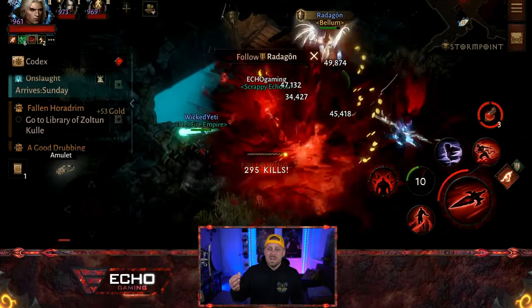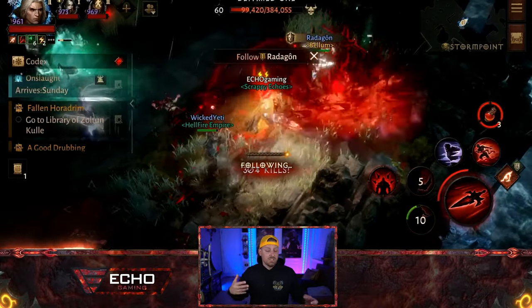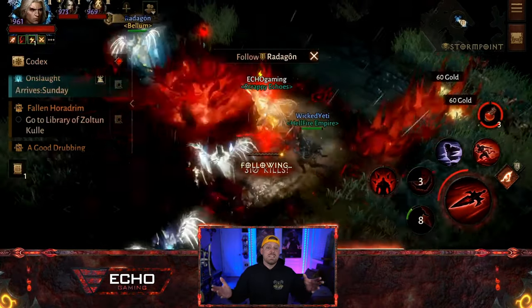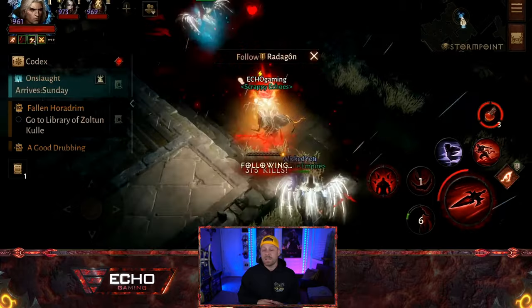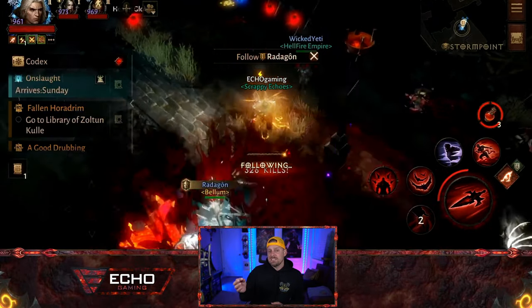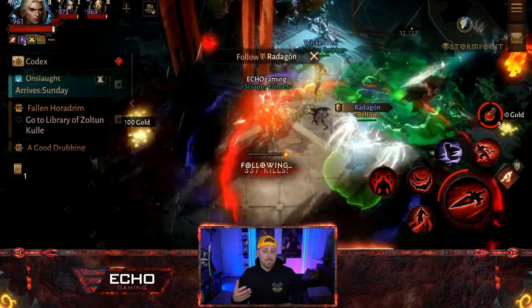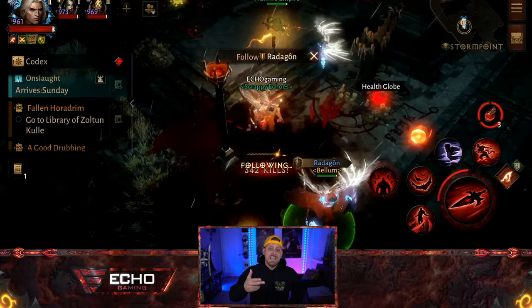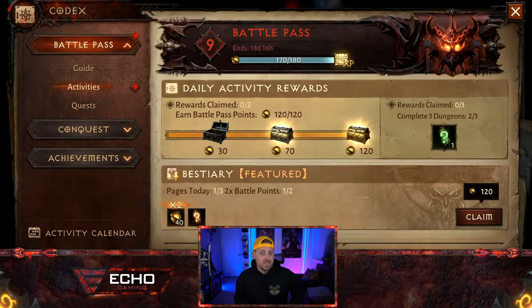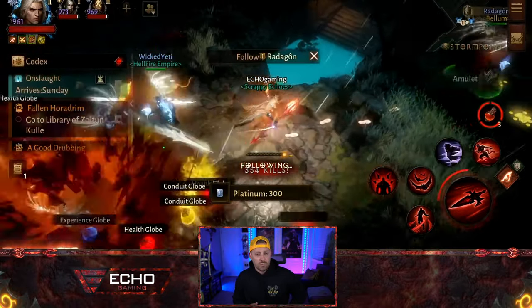When my satchel becomes full, I'll go turn it in, get the rewards, break everything down at the blacksmith, and then come back and continue following. I'll also stop following if I see monstrous essence drop, because I want to pick that up and make sure I get to 10 and turn those in whenever I do get 10 in the bag. We'll also collect our rewards along the way.